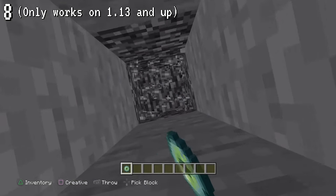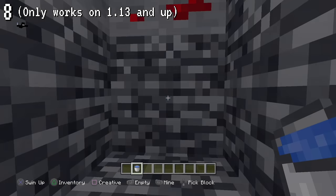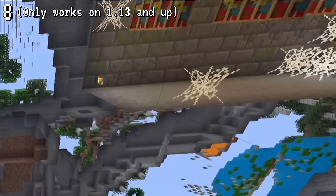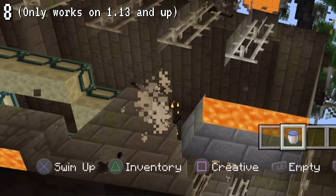Want to get X-ray in Legacy Edition without cheating? If you're tunneling, place a water bucket and swim up. As the world illuminates, you can see that the stronghold is right there, making it easy to find the portal room. This only works on 1.13 upwards.